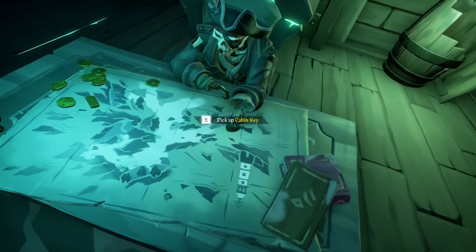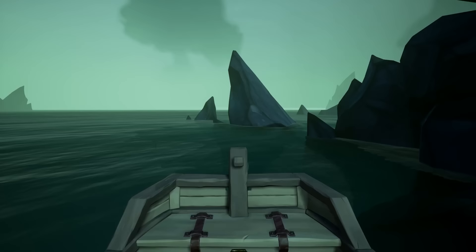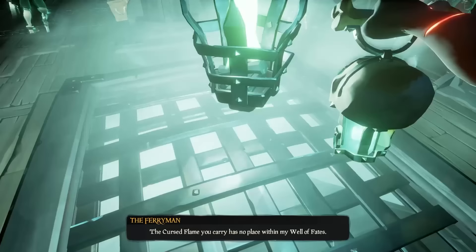Now take the cabin key and open the back room. Get on the rowboat, detach it from the boat, and lead it all the way to the ferry ship at the dock. Just row the boat all the way behind the ship, then you can dock it — and that's how you get onto the ship. On the ferry, take out your lantern and light the Well of Fates, which basically destroys and breaks the bottom section here, and you can go into the below deck of the ship.